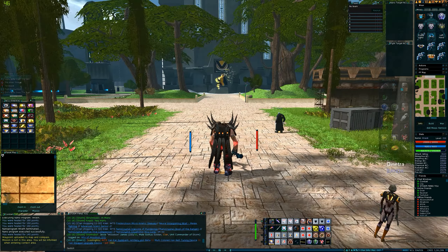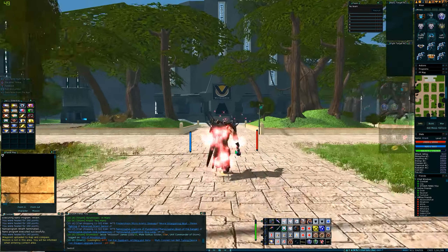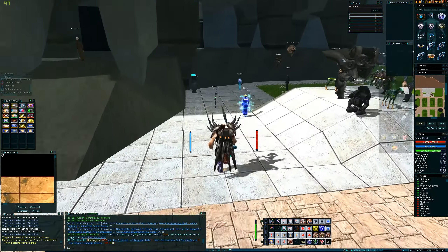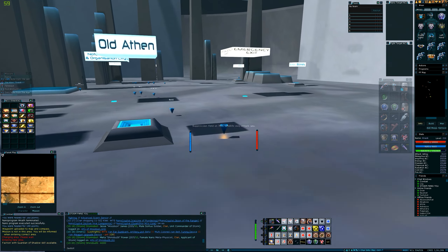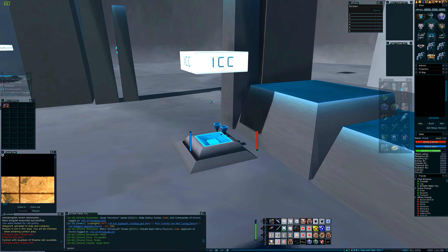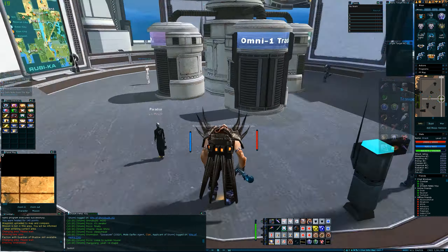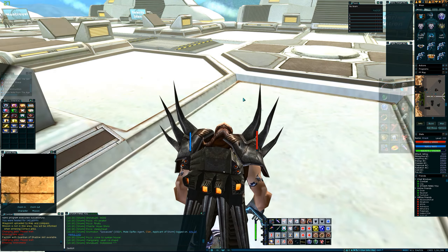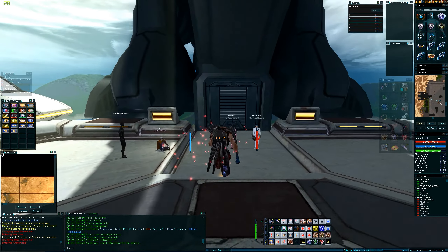So to get there, we first need to get to that area. Grid first. And then we want to go to ICC. We get up to the second floor and head towards the Alien Playfields entrance here.